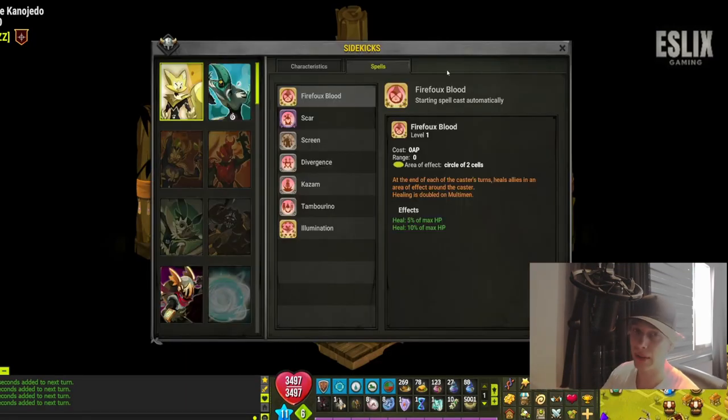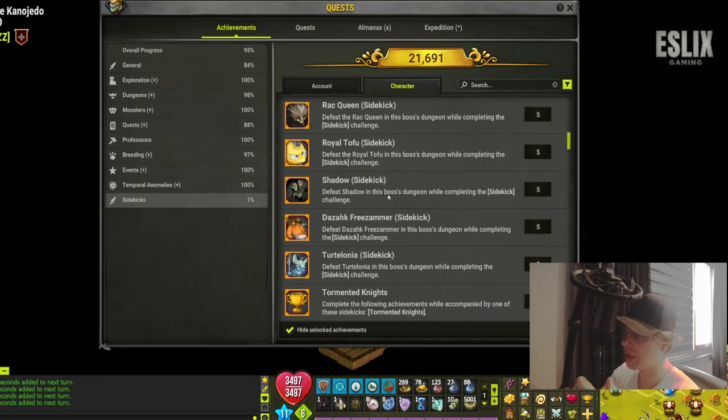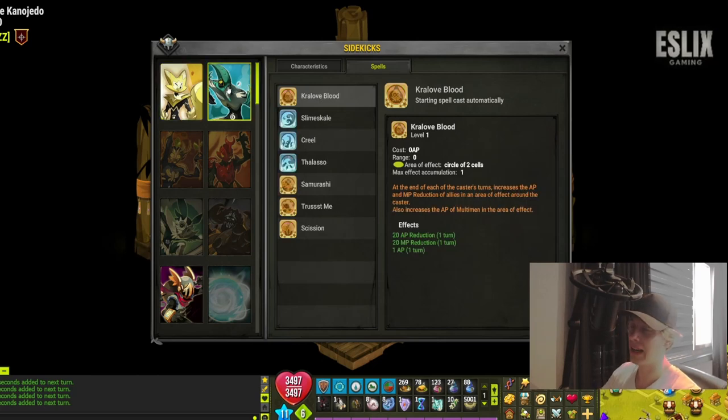I went over the in-game list, looked at the spells of all the sidekicks, and made a top five of what I personally think are the best. Keep in mind when you're playing a team of four, you're most likely not going to use sidekicks unless you're going for sidekick achievements where you do dungeons with one. Otherwise, sidekicks are mainly used when playing one or two accounts to fill up a team for loot, or in solo quest fights where you're allowed to use a sidekick. I also looked at sidekicks that can buff your AP, MP, or power.